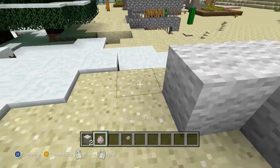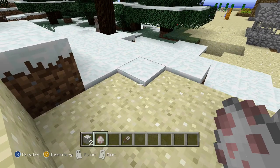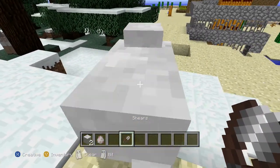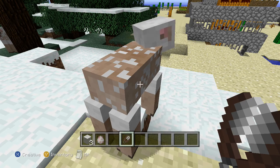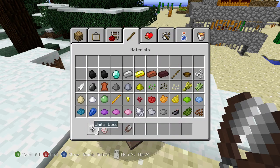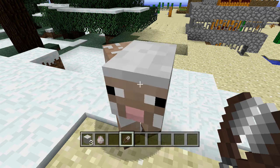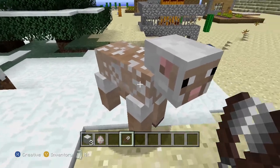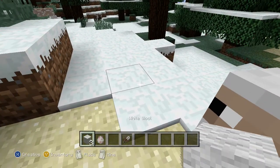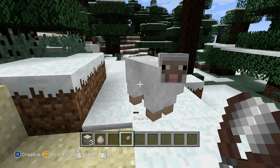Hi YouTube, it's me. I'm playing my spawn sheep to show you how to shear it, and with some shears. So show them how you got the egg first. The egg is right here — it's like a sheep. That's the spawned sheep egg, so show them how to do it. Okay, so you just spawned a sheep, now show them where the shears are at.